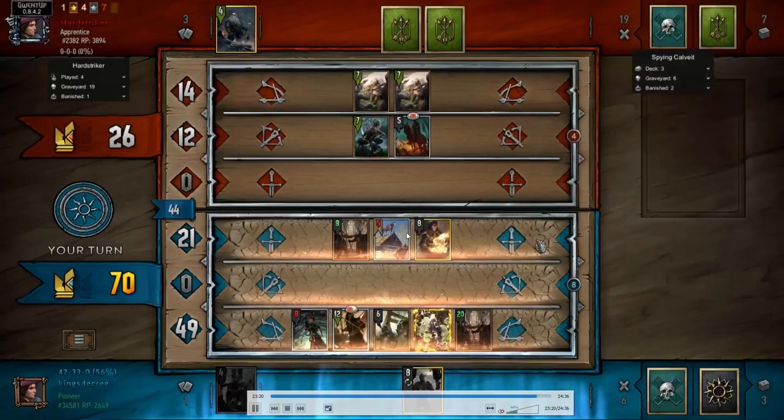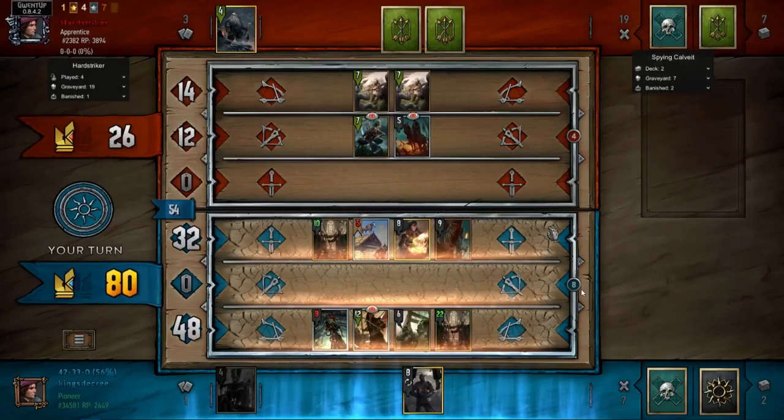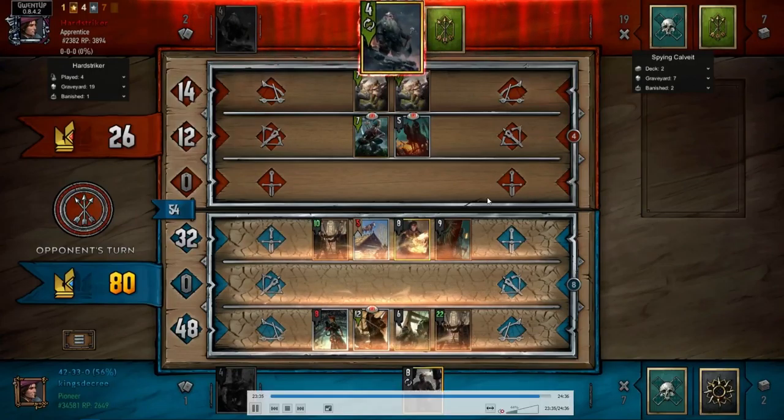My roach came out at seven strength because of the earlier buff — it doesn't make a huge difference in this particular instance but it's still pretty good. Also, I could have used my spy for round three, like with Menno — the difference between seven strength and then an eleven or twelve strength. So the effect of playing a spy on the third round is mitigated due to the fact that I have Menno.